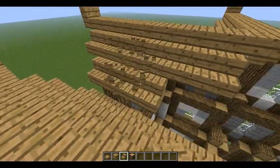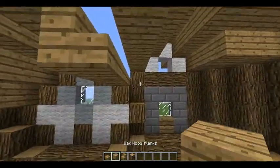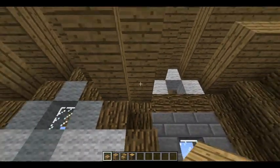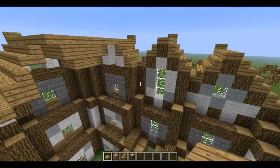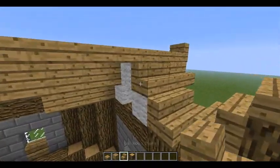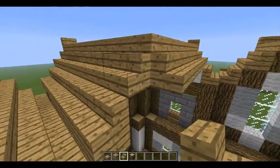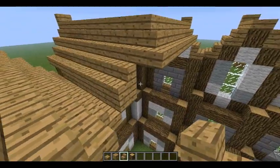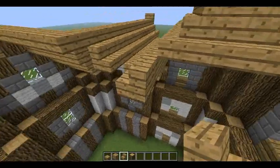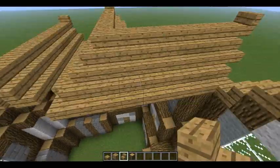Pull it back like this to push back the overhang, and on the bottom here you're going to want to put top slabs. Then over here we're going to do the same and put corner stairs. Corner stairs are easy to put down, so it should look like that.